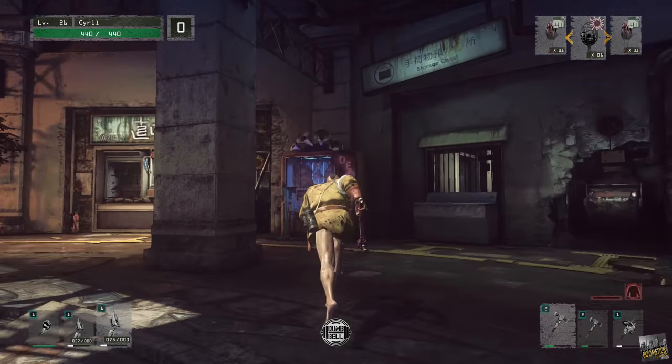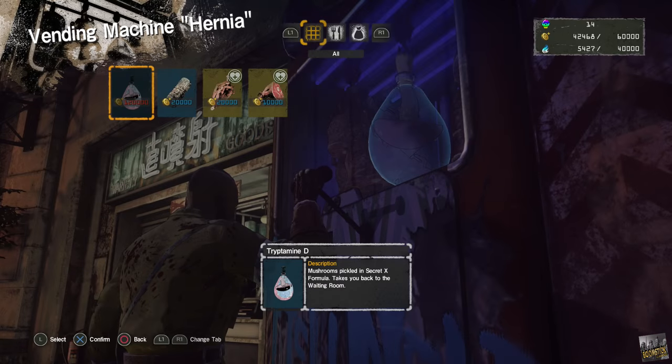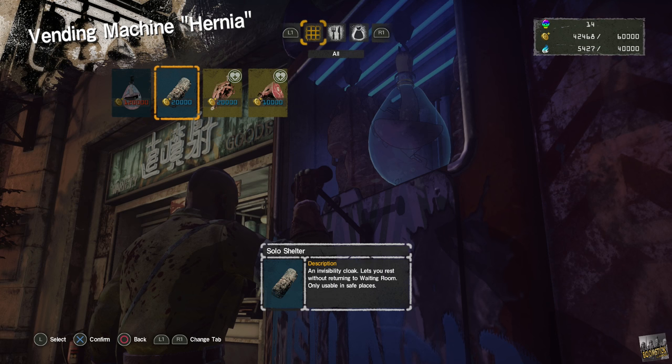Do you often find yourself pulled away from the game and hard to commit to a full run without returning to the waiting room? If that's a problem, work your way to floor 10. After beating the boss you can open this kiosk and purchase a shelter which will allow you to resume wherever you are.